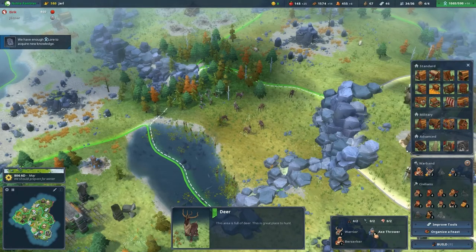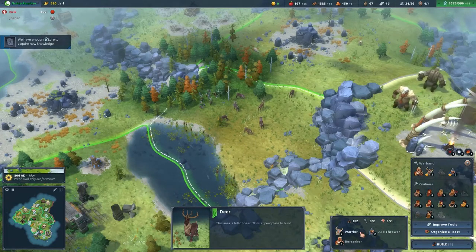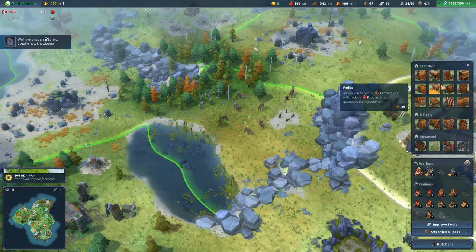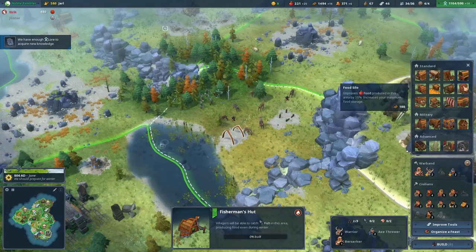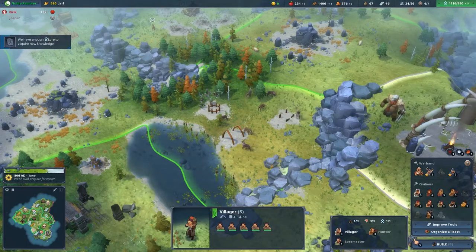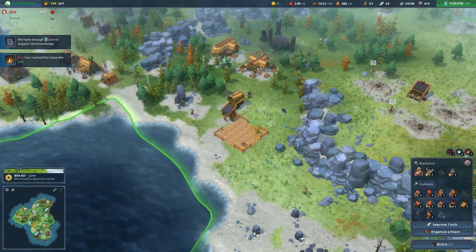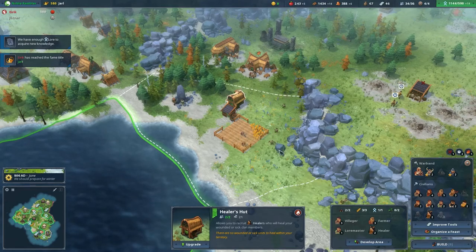I'm pretty sure we're going to need to expand. I wanted to put a Hunter's Lodge in here and a Fisherman's Hut in here. Let's develop the area — that increases the number of possible buildings. I wanted to put a Food Silo in here, and I want to move the Healer's Hut up to this area. Let's get villagers assigned to get that done.